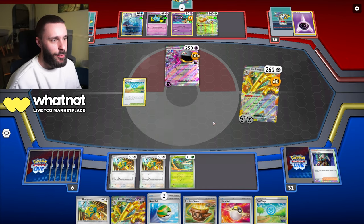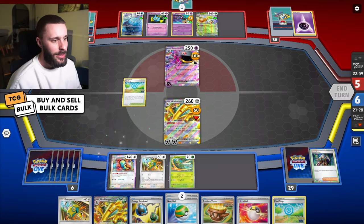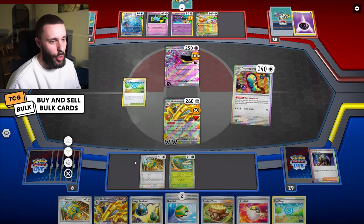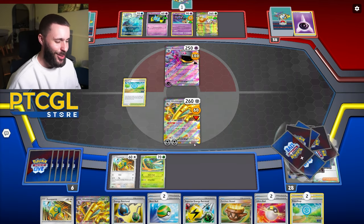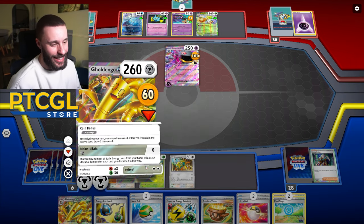There's a Cypher - nope, not great, but I can bench it for a Scizor. Coin bonus - there's one Dunsparce. Retrieval is useless. Yeah, Burnett just slows us down so much. We'll go again - it's just more item cards. It's quite funny really.